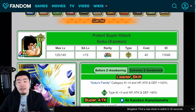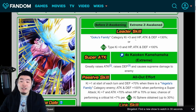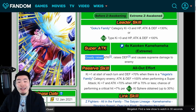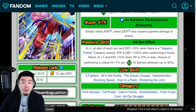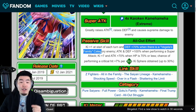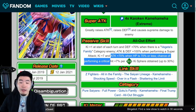So that's pre-Extreme Z Awakening. Now, with the Extreme Z Awakening, his leader skill will be Goku's family category ki plus 3, HP attack and defense plus 130%, or tech type's ki plus 3, HP attack and defense plus 100%. Super attack greatly raises attack, raises defense, and causes supreme damage. And passive will be ki plus 1 at the start of each turn, defense plus 70% when there is a Vegeta's family category enemy, attack and defense plus 100% when performing a super attack, ki plus 7, and attack plus 70% when HP is 70% or less.